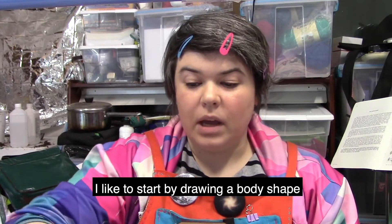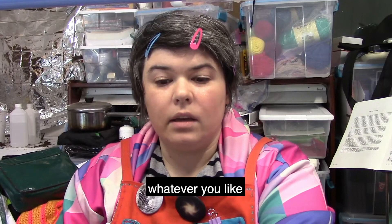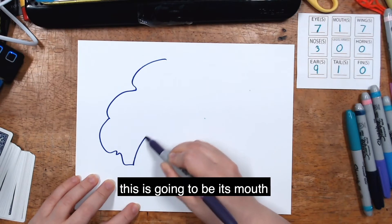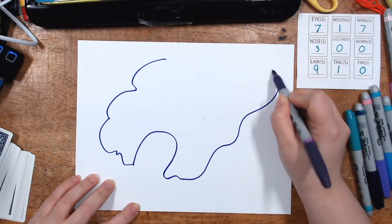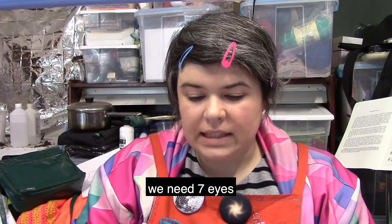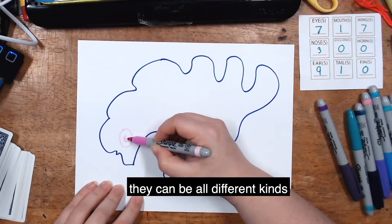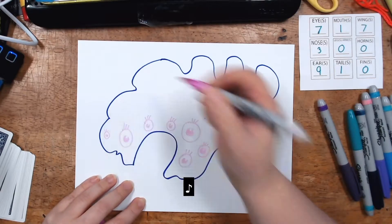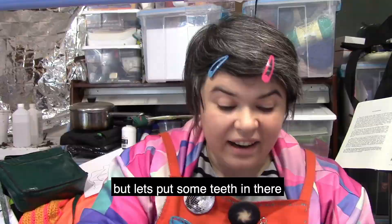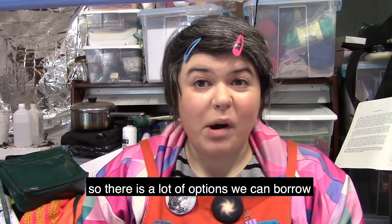Now that we've got our list of parts, we will draw it. I like to start by drawing a body shape — it can be any shape, a circle, a square, whatever you like. I'm making a sort of squiggly situation, maybe a cloud creature. Now the mouth — and eyes, I need seven eyes. They can be all different sizes and all different kinds. Seven eyes done — now let's put some teeth in there, chompers.